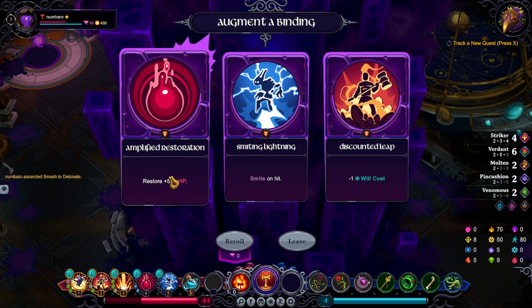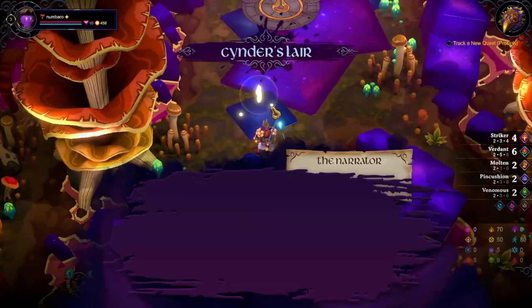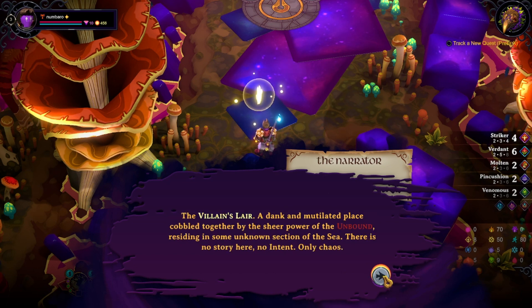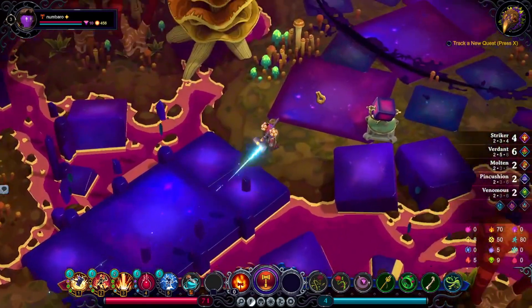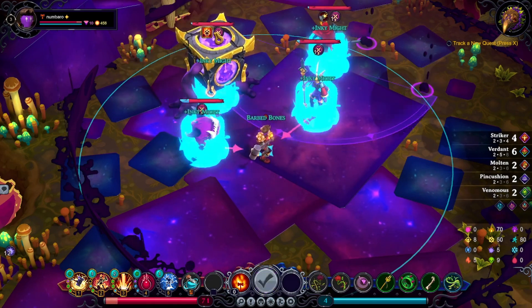The sea of ink bleeds together with the fragments. Story this villain hails — fragments of the story this villain hails from create an altogether unsettling place. The villain's lair — a dank and mutilated place, cobbled together by the sheer power of the unbound, residing in some unknown section of the sea. There is no story here. No intent. Only chaos. So is this a full area, or just the boss? No, it's a full area. Each turn increases the attack and shield of all enemies.